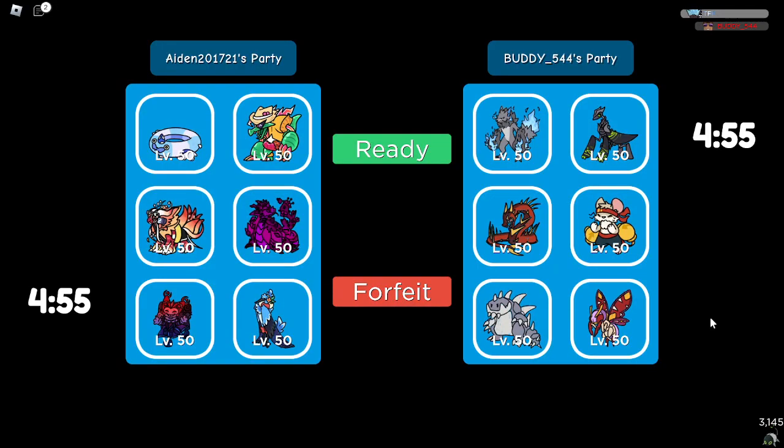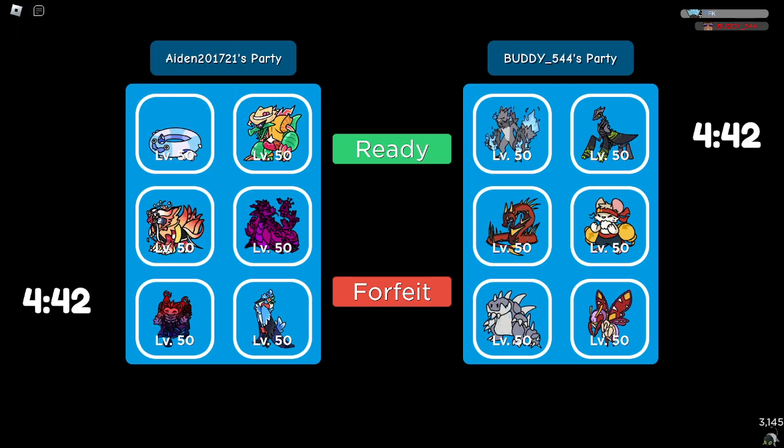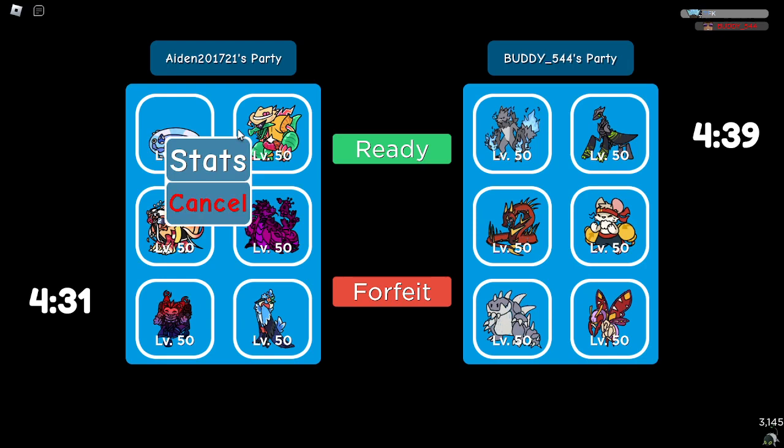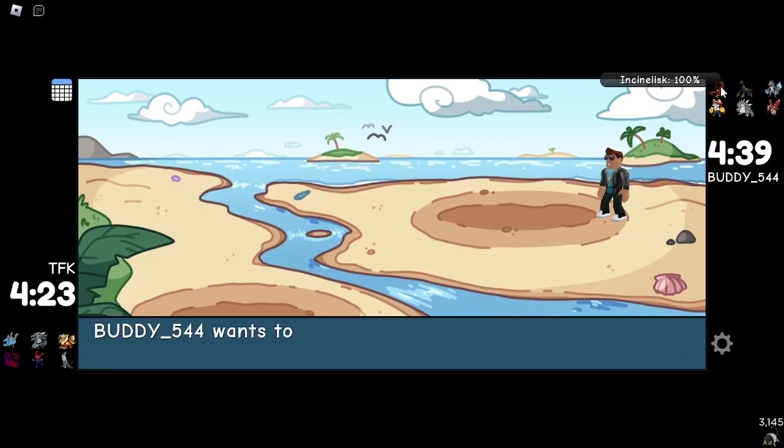Alright, on to the next battle. I decided to pick up Jetswirl, For Gale, and Montour because my old team was not having the best time dealing with some things. Anyway, we're just gonna ignore that and move on. Party Bug looks okay here. I just realized we don't have the Encinolisk counter — it's fine though because we got Party Bug in all its glory. We'll lead off with Party Bug and hope he doesn't lead off with Tough — oh, okay.